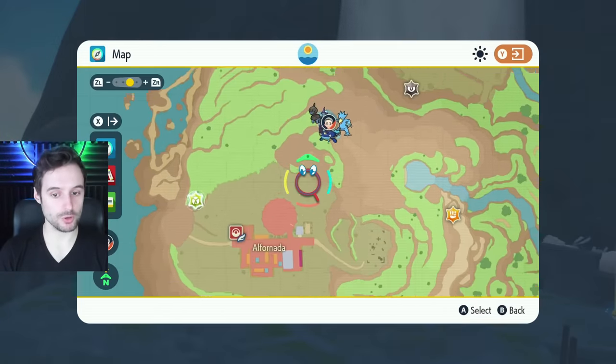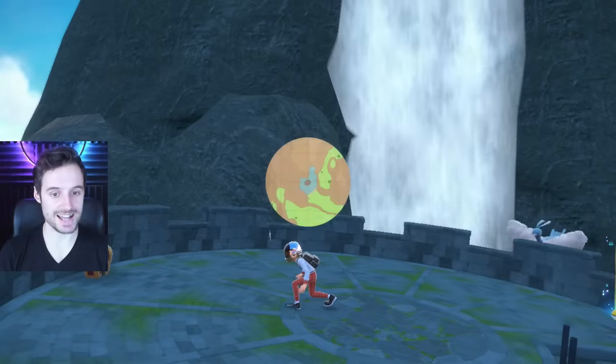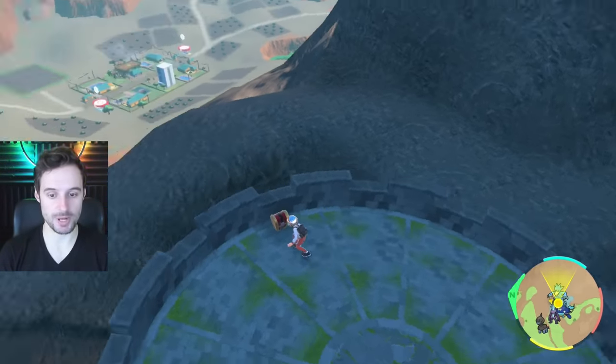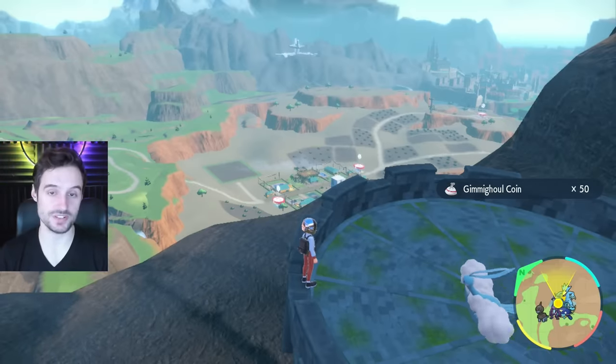The next one's on top of the tower near the waterfall just north of Alfernada, which is the psychic gym town. You have to fly onto the tower because you cannot climb up. That nets us another 50 Gimme Ghoul coins.